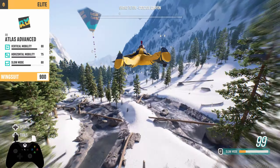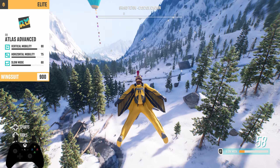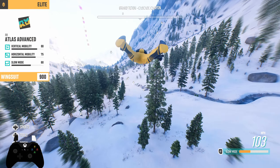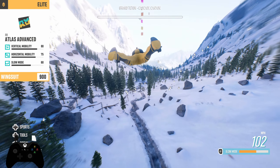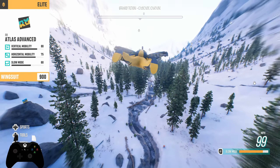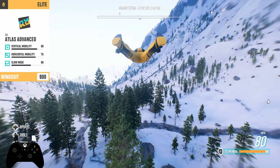The third option, which is my personal choice, is the Atlas Advanced Wingsuit. This one's rated 900 just like the others, but it's like the middle ground between them all. It has more slow time than the Euro but also more mobility than the Harmattan Advanced, so for me it's the clear choice — I go with the Atlas.